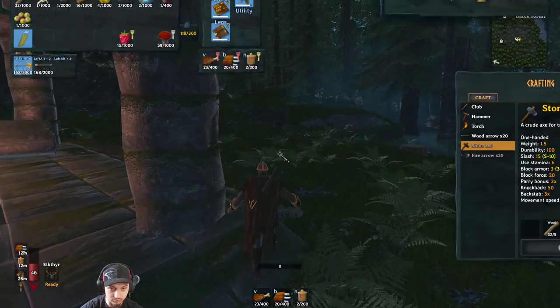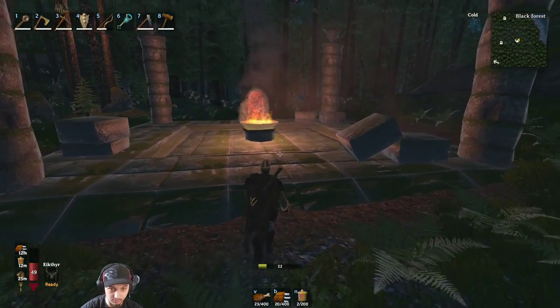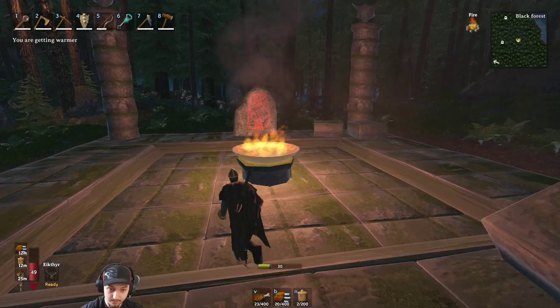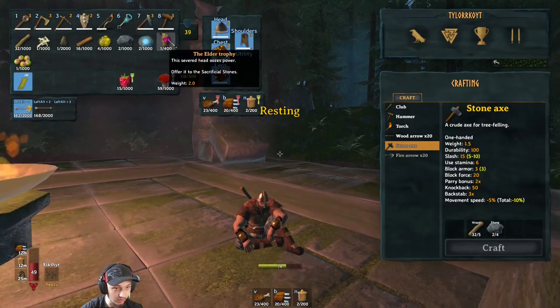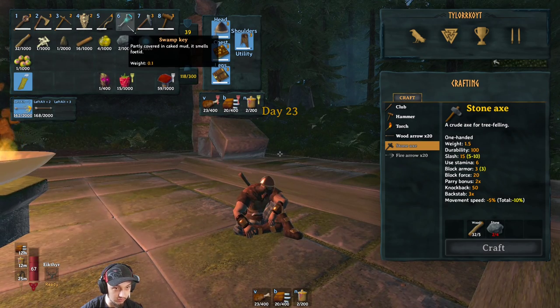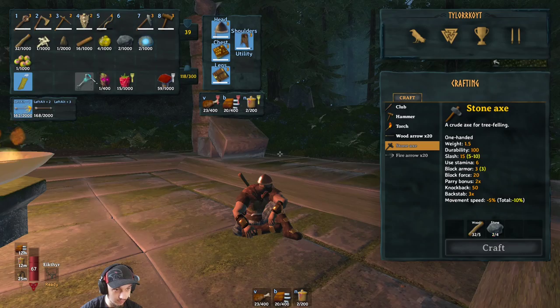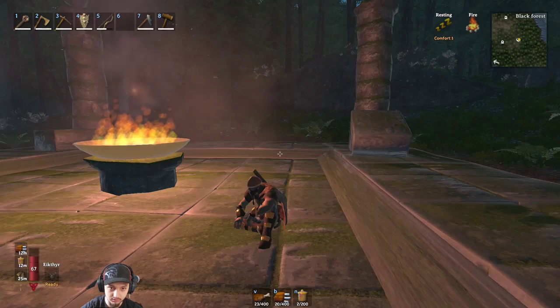We got all his loot too — what's over here? We desperately need some stamina. Let's hang out by this fire, take a little seat. What do we get? We got his trophy — that's it. Oh, we got the key for the swamp, that's right — very sweet. I don't remember if we've found the swamp yet, but if not we will.